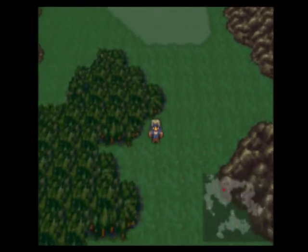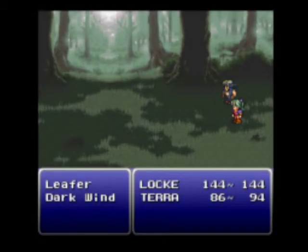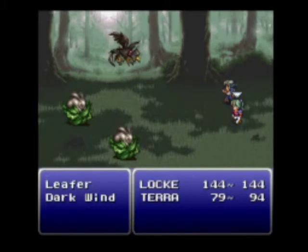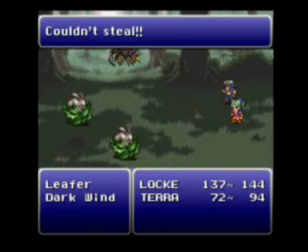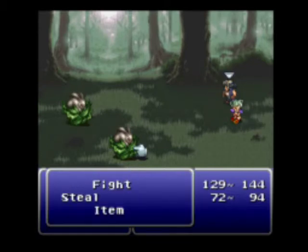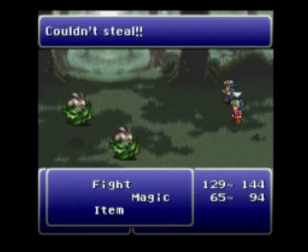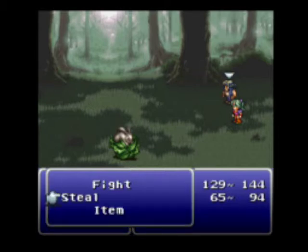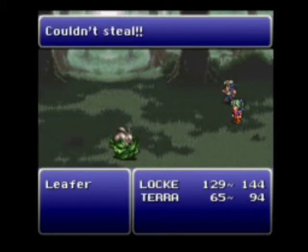Forests actually always have stronger enemies in them, and of course I get attacked in the forest — or they just have stronger fights. You know what, I'm going to steal. Why don't we just steal from everything? Oh, it looks like those are bunnies. Fighting birds and bunnies. I'm going to steal from the bunny. Didn't let me steal from the bunny. That bunny in particular is going to give me its stuff.